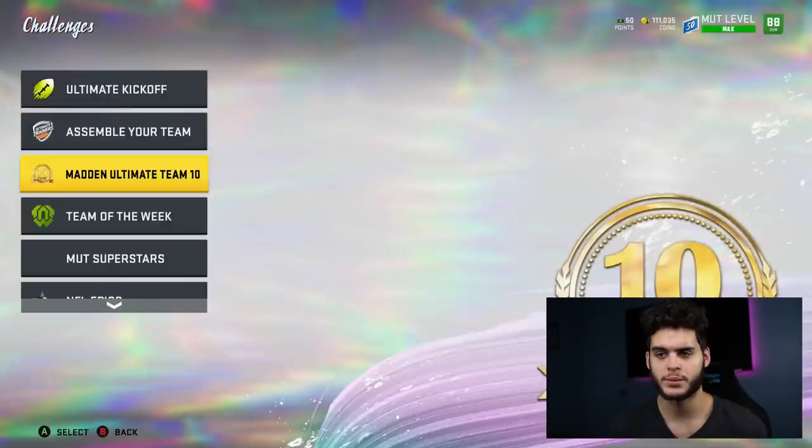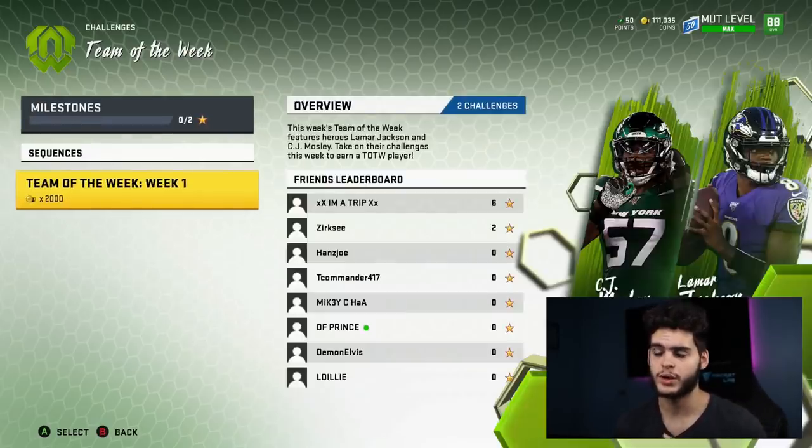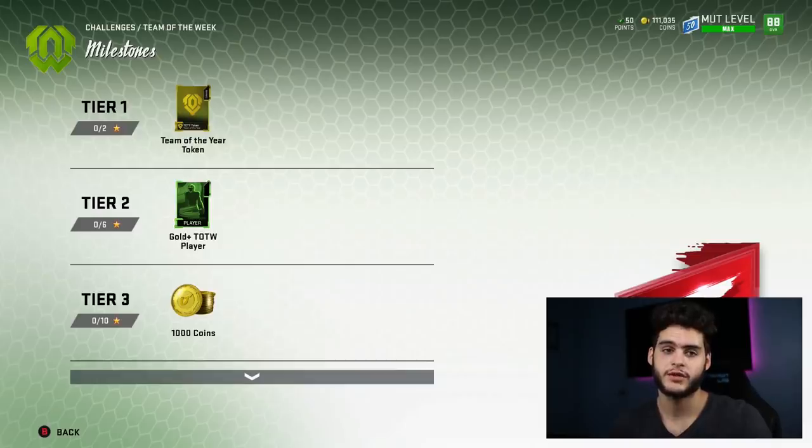Team of the Week solos for a no money spent team are pretty important because you get the Team of the Year token weekly. Make sure you get these done before they drop the next sequence — at the end of the year you'll get a free Team of the Year player by collecting all the tokens. You also get a gold-plus Team of the Week player, and some of those gold players are budget beasts, such as Hollywood Brown or John Ross with 91 speed.